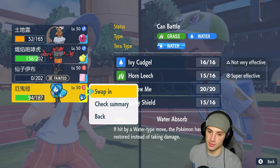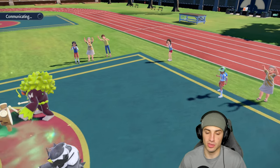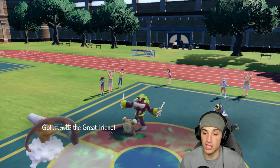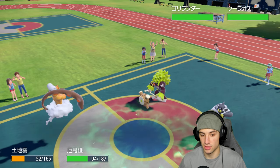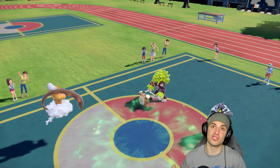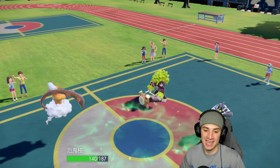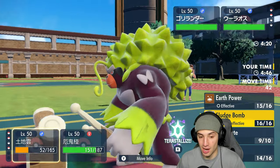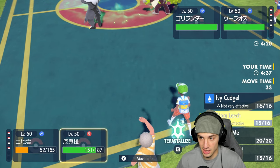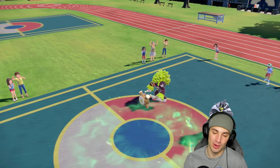I could read a Surging Strikes and hard swap. I'm going to make that play — protect Lando because Rillaboom is probably going after that slot. If Urshifu is going for Surging Strikes into the Incineroar slot, Water Absorb is going to be massive. Fake Out goes into Lando's slot — and there's Surging Strikes flying into Incineroar! Water Absorb absorbs it completely! What a play, what a Genes play — that brings Ogrepon up to almost full HP.